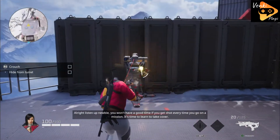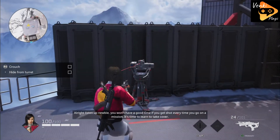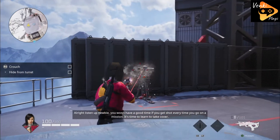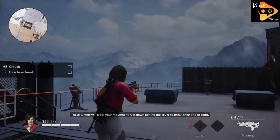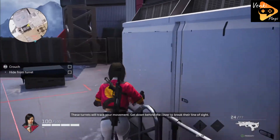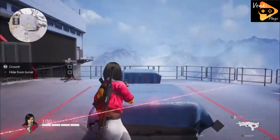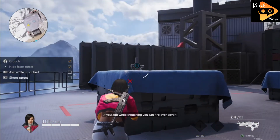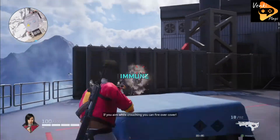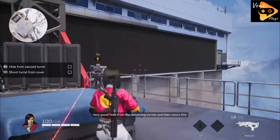All right, listen up newbie — you won't have a good time if you get shot. Whenever you go on a mission, it's time to learn to take cover. These turrets will track your movement. Get down behind the cover to break their line of sight. If you aim while crouching, you can fire over cover. Easy target. Very good.